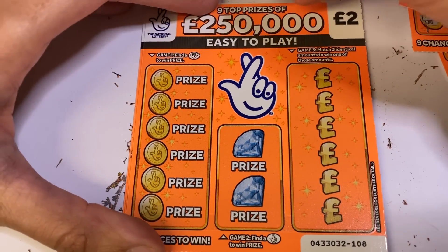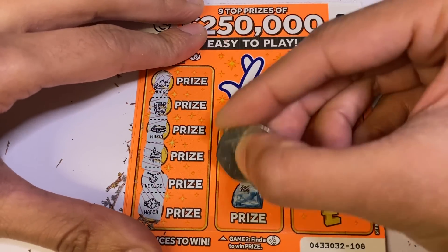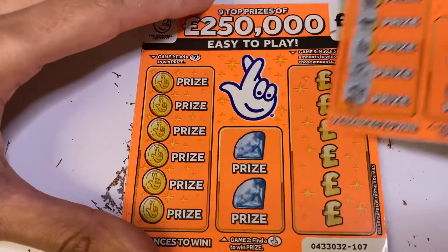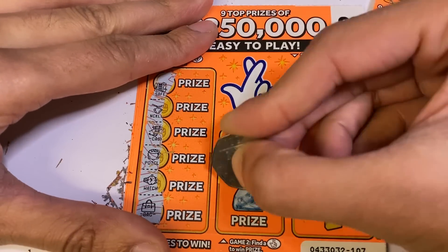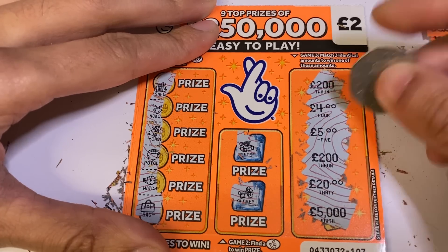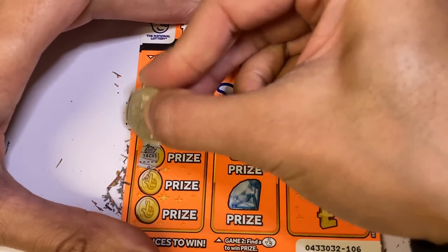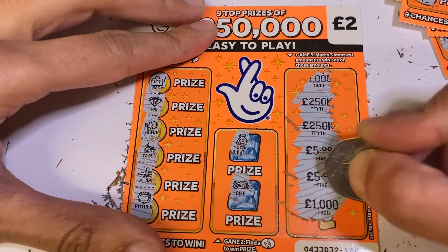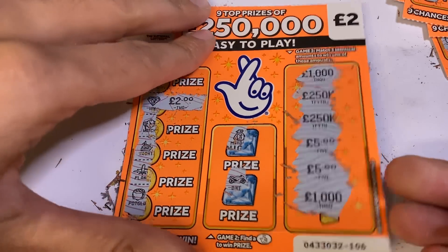Not many left — I think four cards. Two of them, two of them, two of them — nope, nope, nope. We've not even got a five-pound win yet. There's another diamond — that's probably going to be our five pounds now that I've asked for it. Two fives, two fifty-k's, two thousands — and nope, couldn't even give us the five. It's another £2 win.